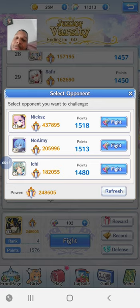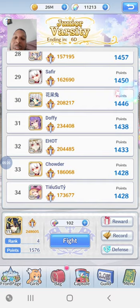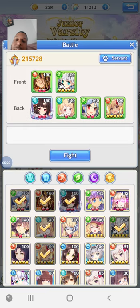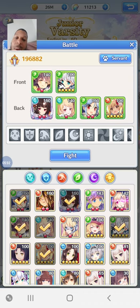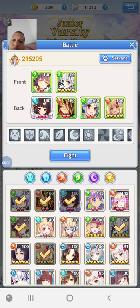And the same applies in reverse for players more powerful than me. You've also got your defensive structure — this is your team setup for when people fight you. This is the team they're going to see, not the team that you attack with, so I'm going to make a couple of quick changes there.